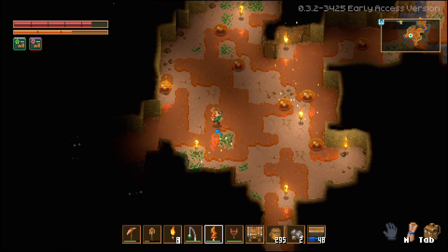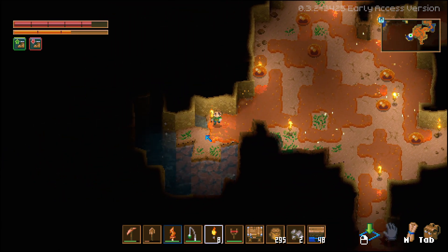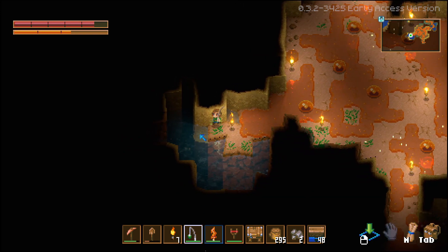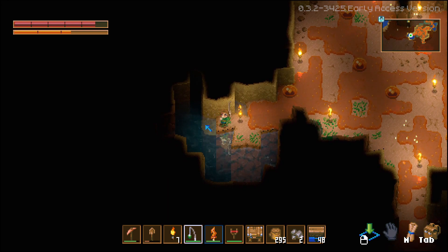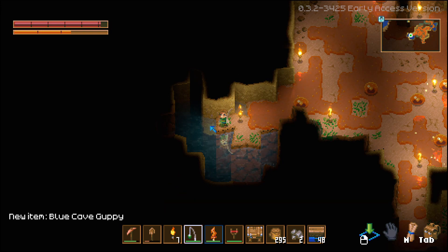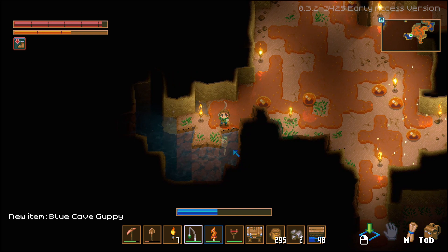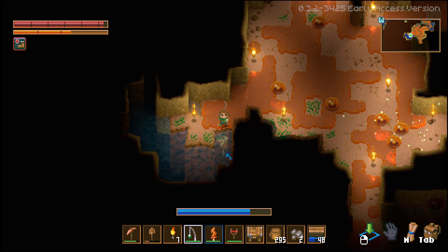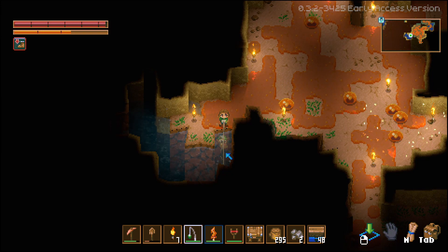Put a torch right there. Oh, we have some fishing areas right here! Should we fish a little bit? Yeah. The bubbles are right there so I'll cast right there. Got one — a blue cave guppy, nice! Let's see what we get next.